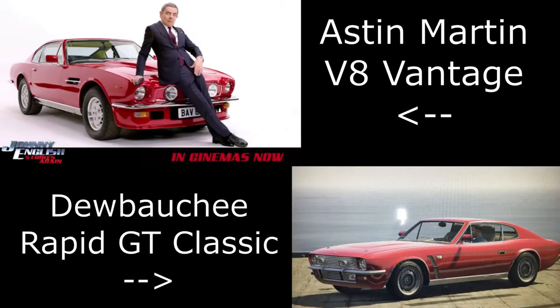Then we have the Johnny English V8 Vantage — this is the Aston Martin from Johnny English Strikes Again, and it does get quite a lot of screen time in that movie. It's sort of an unsung hero in that film and it's an awesome vehicle. It has all the James Bond-esque upgrades on it. Sadly we don't have those in GTA Online, but you can get the build fairly similar.